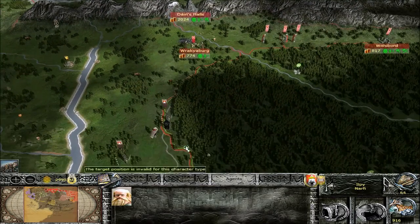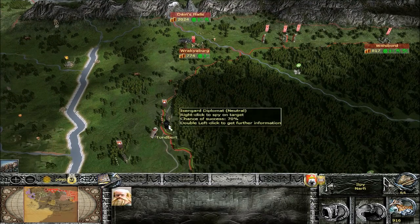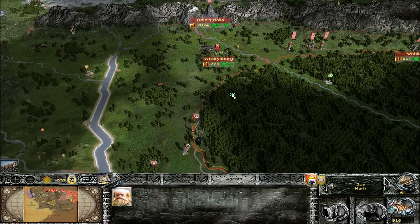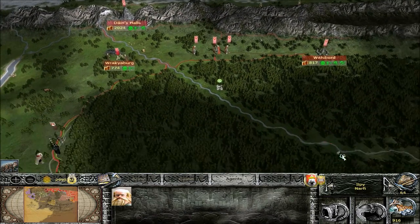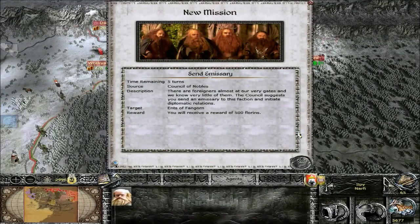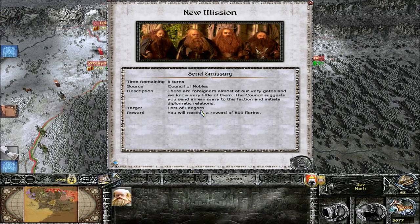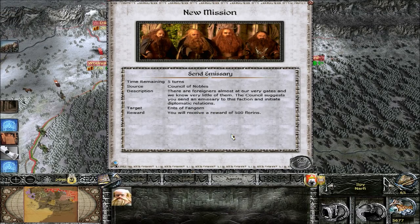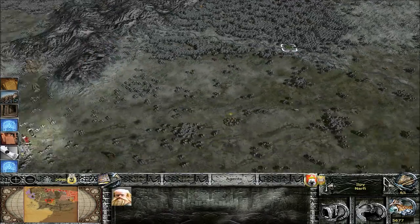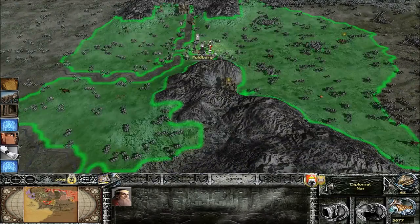I think we'll be okay. I'm curious to see what they're going to do with these guys down here - it looks like they're moving north toward Rackyburg. Let's go to the next turn. We're in a new mission: send an emissary to Fangorn. Okay, we can do that - let's go up that way.